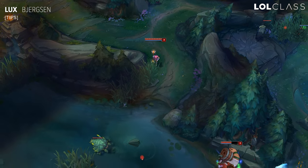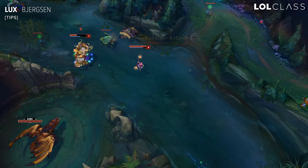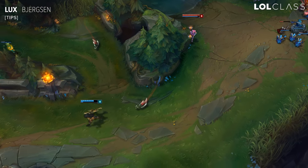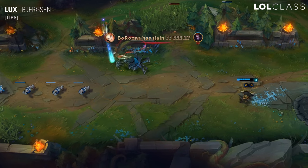I always find it really useful to get the scrying orb or the blue trinket. Because if someone's just barely escaped with low health, you can scout them out with the blue trinket. And oftentimes they're actually just going to auto attack it, and while they're in that auto attack animation, you can get the ult off and kill them. It's really helpful for killing people far across the map.